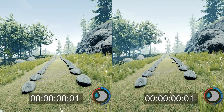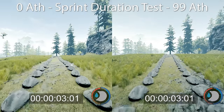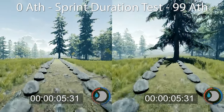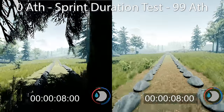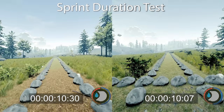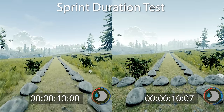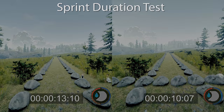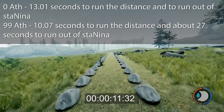Moving on to athleticism. What does athleticism do? Athleticism increases the rate that stamina replenishes, allowing you to perform more actions before running out of stamina. It also increases how much breath you have while swimming underwater. As of version 1.0, the full release, athleticism also increases your sprint speed, so you can run a lot faster. I did some tests with athleticism at 0 and at 99. I created a path in a straight line and decided to do some running tests, testing how long it took to run out of stamina with both and how fast both were. With zero athleticism, I ran out of stamina in 13.1 seconds.